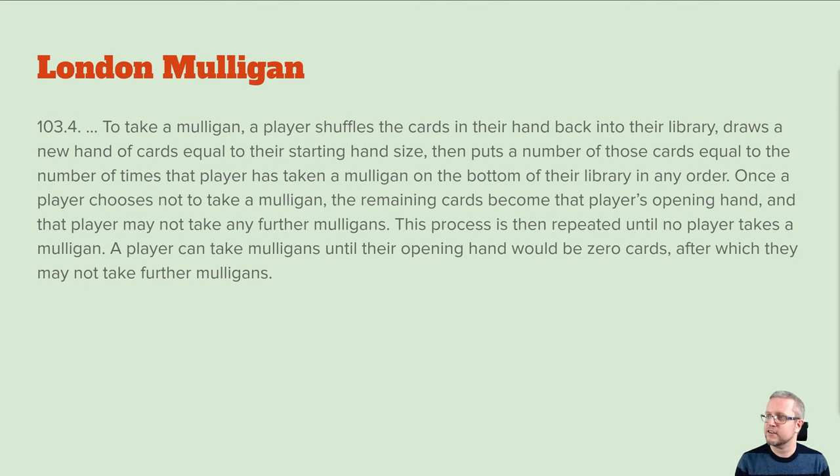The London mulligan is the current mulligan rule. To take a mulligan you shuffle your cards back into your library, draw a new hand of seven cards, then for each time you've mulliganed you put one card from your hand on the bottom of your library. You can mulligan down to zero cards — same as the old rule, but we'll come onto the old ones a little bit later.